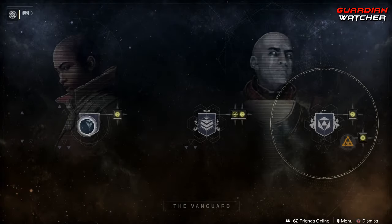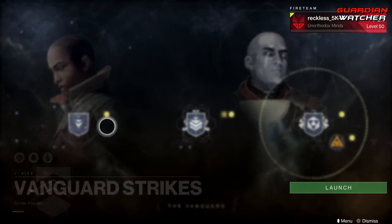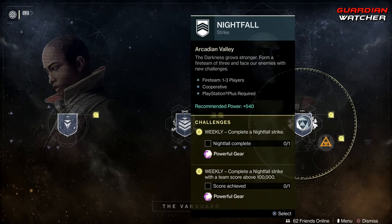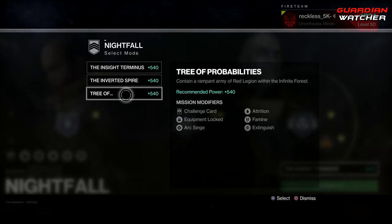Coming down to the Vanguard, we need to go ahead and complete 3 Daily Story Missions as well as 3 Strikes. Modifiers this week are Arc Singe, Blackout, and Grenadier. For the Nightfall this week, we need to complete a Nightfall and a Nightfall of 100,000 points. The Nightfalls are the Insight Terminus, the Inverted Spire, and Tree of Probabilities.